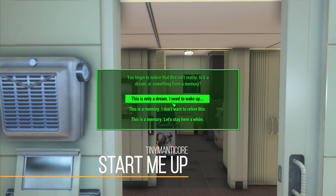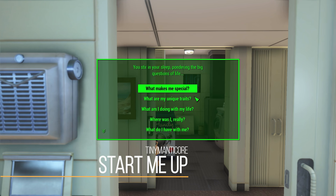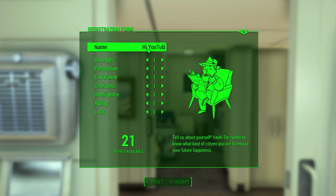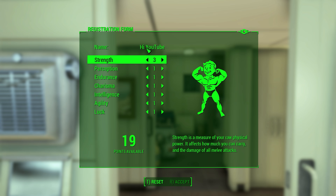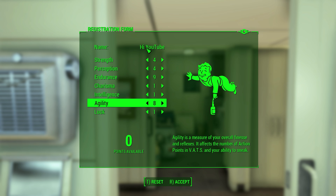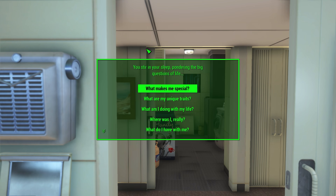Another one that is essential for me is Start Me Up. I'm consistently adding and removing mods from my load order and as such I have a ton of Fallout 4 save games and am consistently creating new saves. Start Me Up allows you to bypass the intro sequence, start anywhere on the map, and start at any level you want — a nice quick-access way to get into a game quickly, which I often need to do.